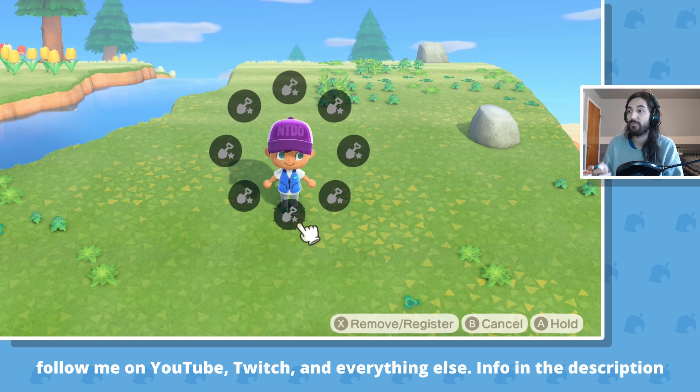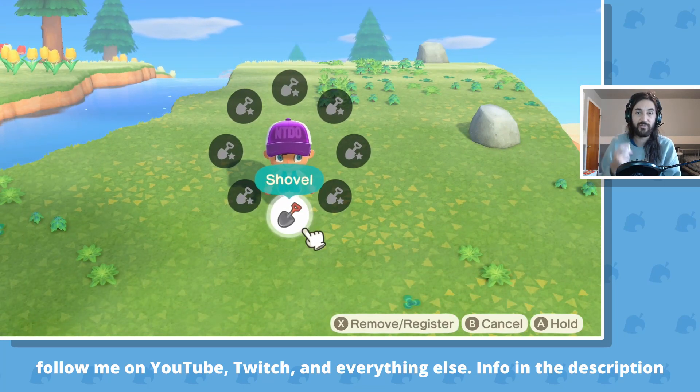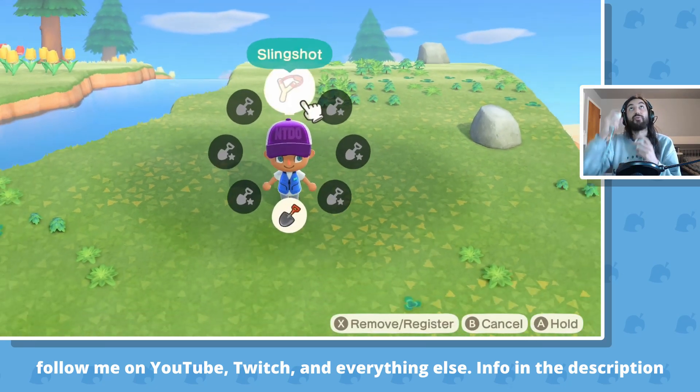On the bottom, I put my shovel. Why? Because you're digging into the ground, you're going down into the ground. On the top, I put my slingshot because you're shooting up at the sky.